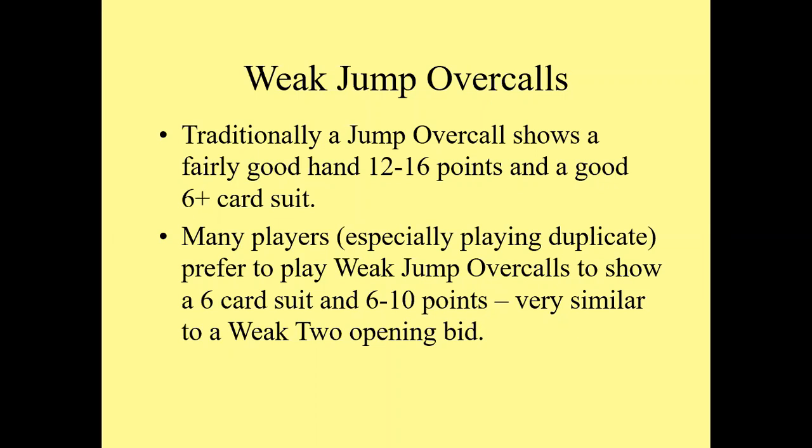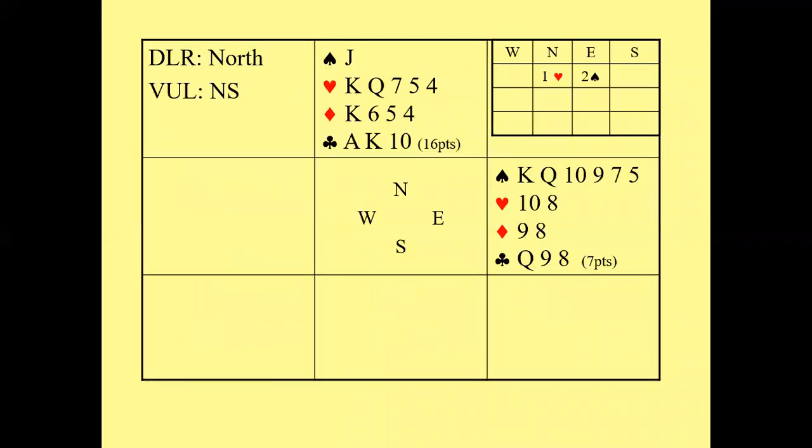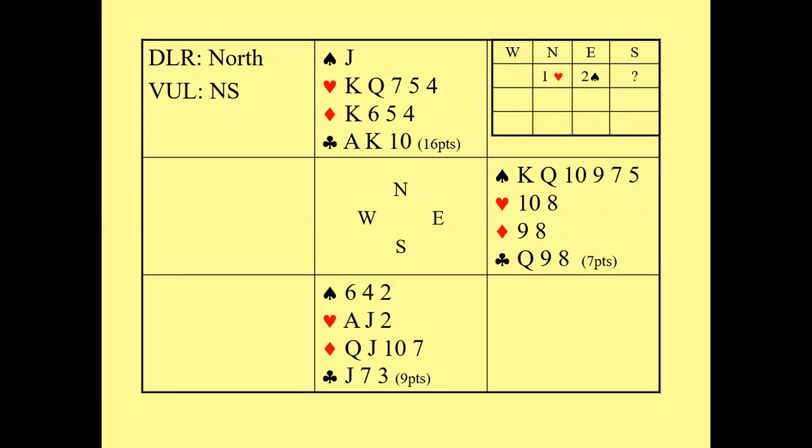Here's an example of a hand suitable for a weak jump overcall. Suppose North has opened one heart. This hand has seven points but a good six-card spade suit. Instead of overcalling one spade, you can overcall two spades — but you must have agreement with your partner that this is a weak jump overcall, otherwise a jump overcall is considerably stronger. If you've agreed to play weak jump overcalls, this would be a perfect hand for a two spade bid. Let's look at how the auction might continue from South's point of view.